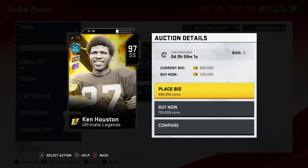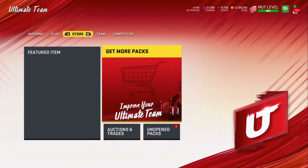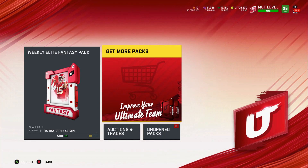The last card released today is Ken Houston — he's going for about 700k coins. Hopefully we pull him in the pack opening; if we do, we'll definitely be giving him away. Now we're going to go back and go to our packs.